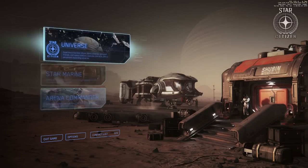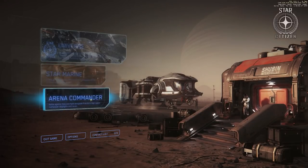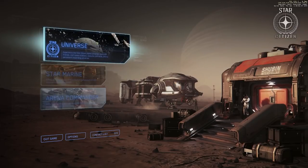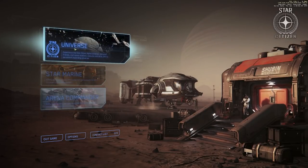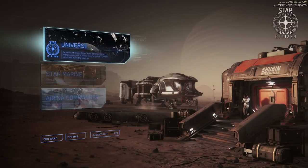Once you're ready, you can choose whether to go into the Universe, Star Marine, or Arena Commander. Star Marine and Arena Commander have been updated with all the new mechanics including item system 2.0, new weapons, and a new flight model. They benefit from the same improvements as the persistent universe. For this quick start guide though, we're going to jump straight into the persistent universe, as that's what most people want to see.